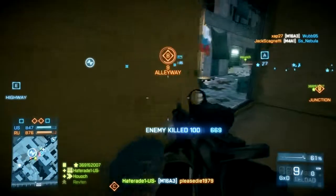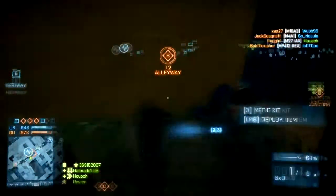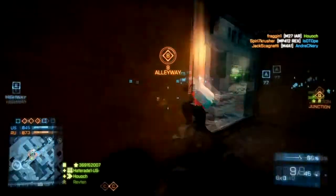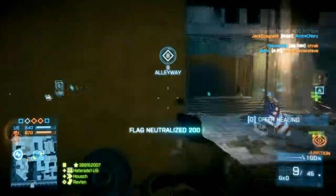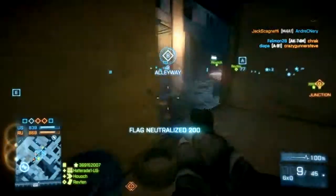Now that you have an idea about what type of map to use, let's turn our attention to the zoom level of the map. When on the ground, it's generally a good idea to use a close-in map, that way you can see all the guys in good detail.